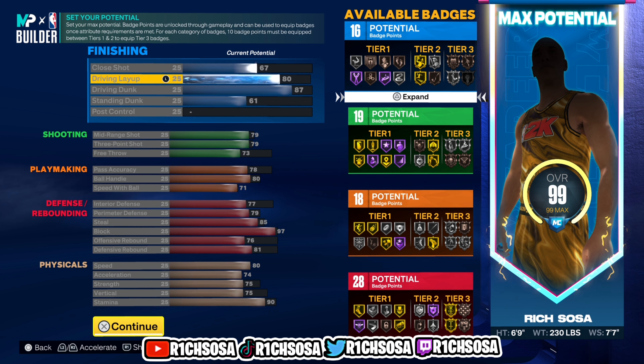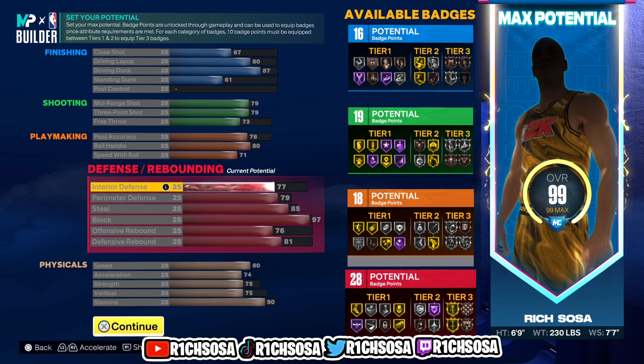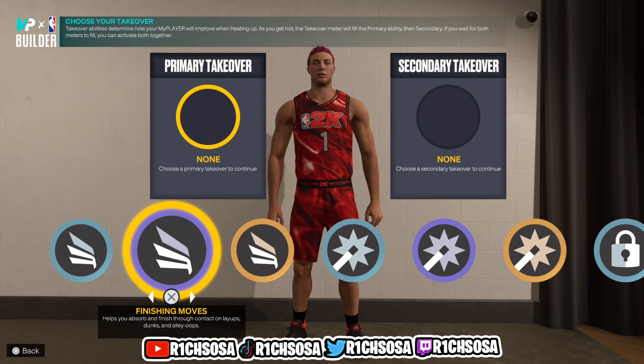Take this into consideration with the takeovers — whichever you pick gives you a plus ten towards two separate areas. If you buy your own boost that's a plus five, so right now that's plus 15 total just from your takeover and boost. The better you play, your stats gradually rise or lower. On top of that, if a teammate has on-ball general at Hall of Fame tier, that's another plus four bringing your attribute boost into the 20-plus range.